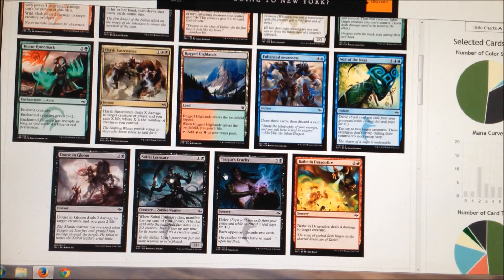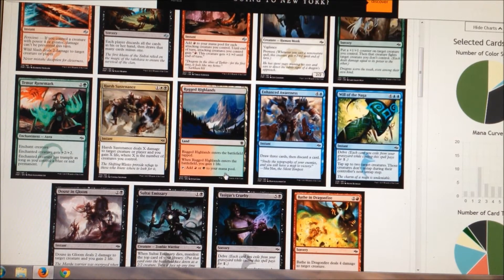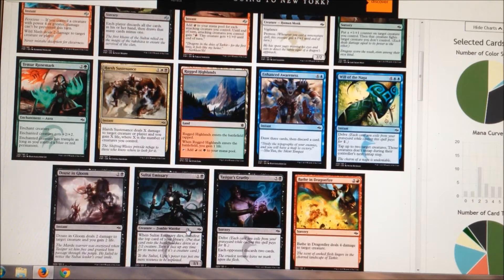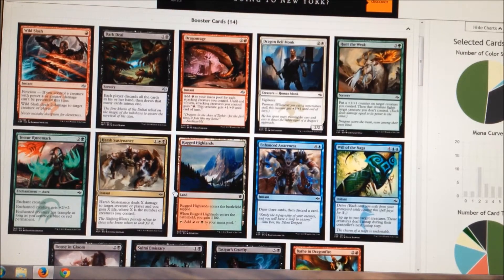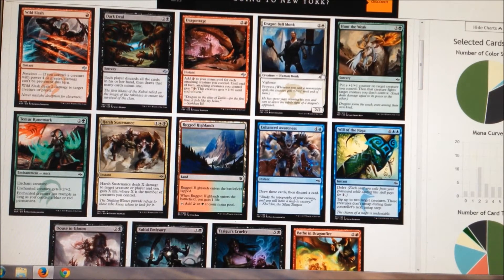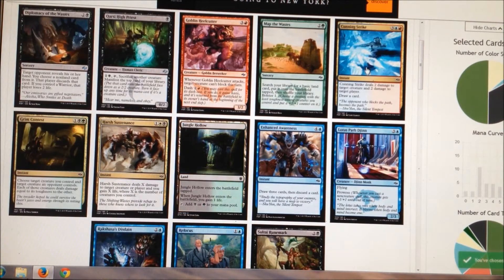More insane red by the way. We really haven't gotten a ton of help in green, and a lot of green is double-costed. Douse in Gloom and Hunt the Weak are probably the two cards I want the most. Sultai Emissary is actually better than people think — especially here, I can manifest down a big green fat dude. Toughest pick so far; I think I'm going to take the Hunt the Weak. I actually really like that card a lot.